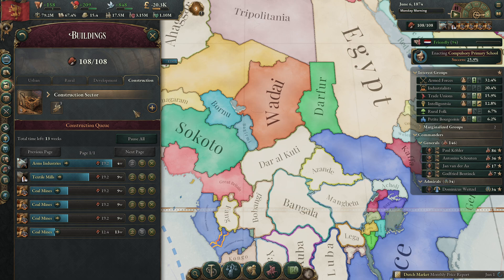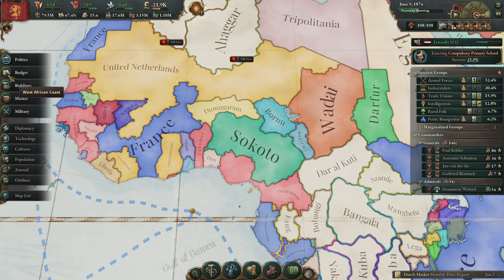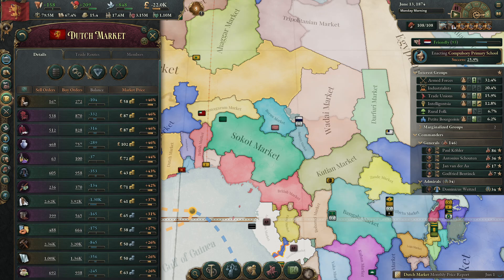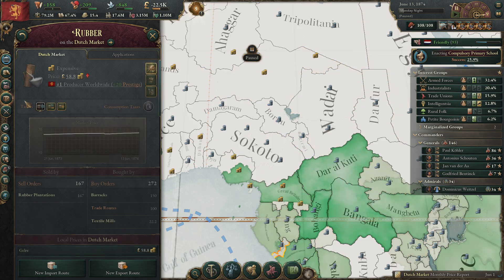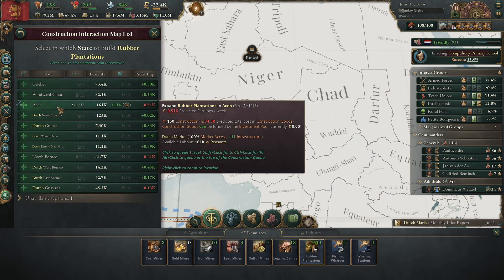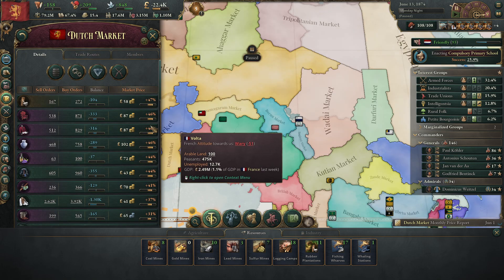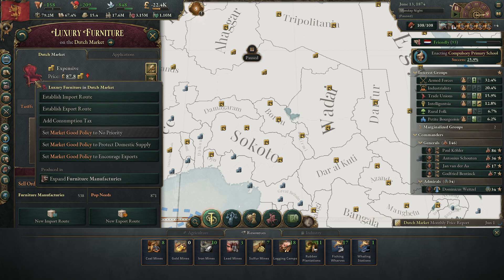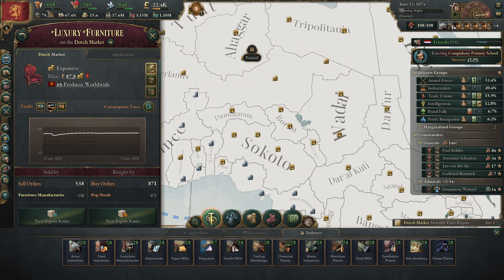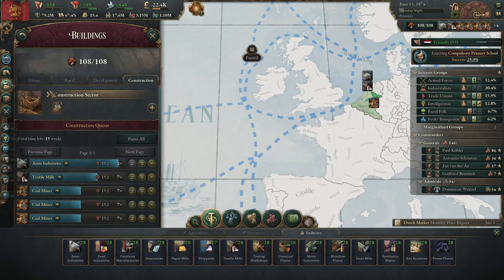We are already done constructing buildings — that is how quickly we are making buildings, it's insane. We should get more rubber. We should get more luxury furniture, but the furniture is built in a couple of states — let's go there.